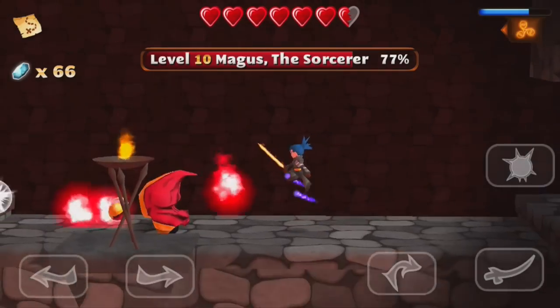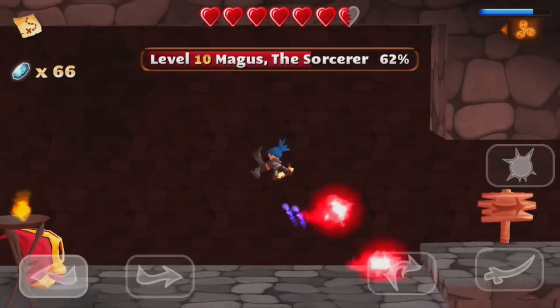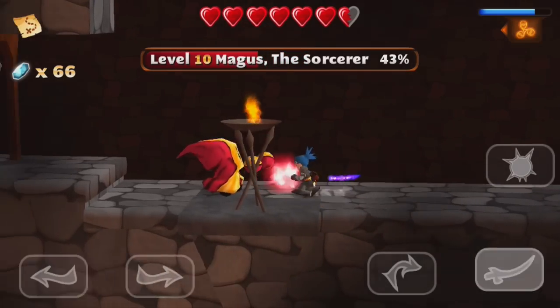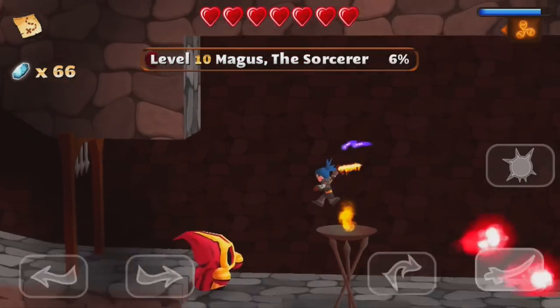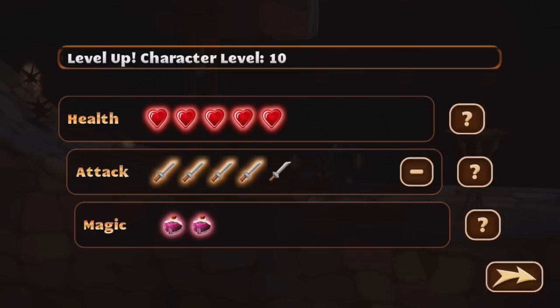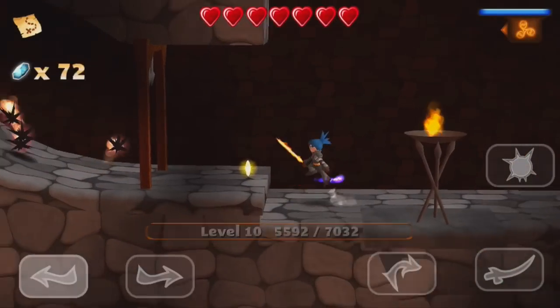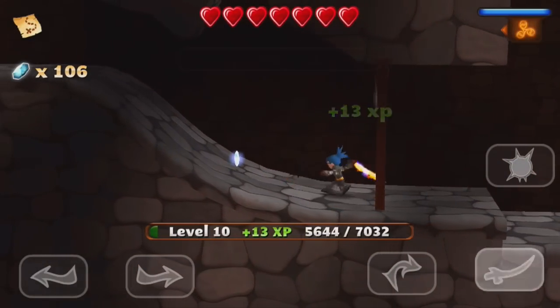One, two — no. One, two, three — just trying to do three hits, then jump, then some more. You're dead! Level up! I'm going to improve my attack. I want more attack.